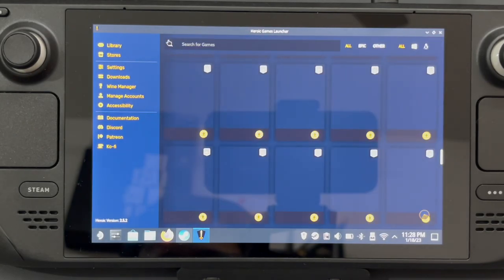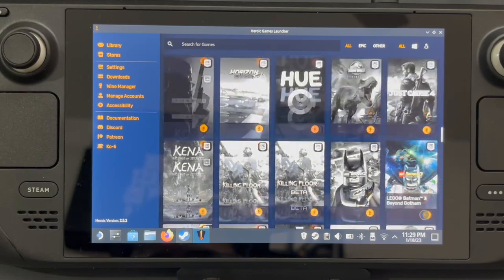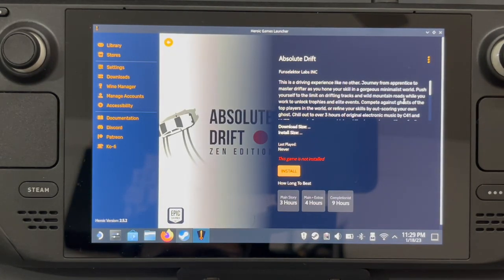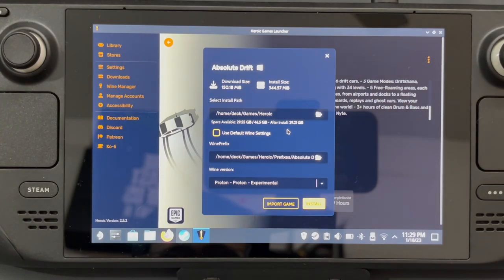This is taking some time — it's about 2.16 GB. Let me look for a quick, really small game I can install. Let's go with Absolute Drift — I don't know how big it is, but let's see. It's 150 MB, so let's click on Install. Once you click Install, these are basically your default settings, and you can see the space available is about 29.5 GB — most likely the internal storage.